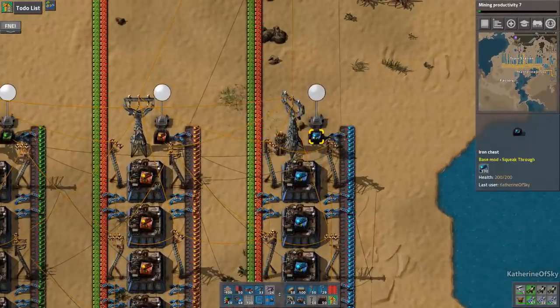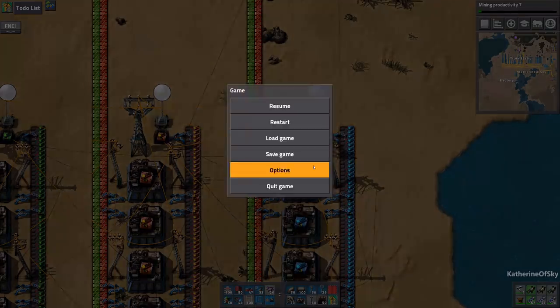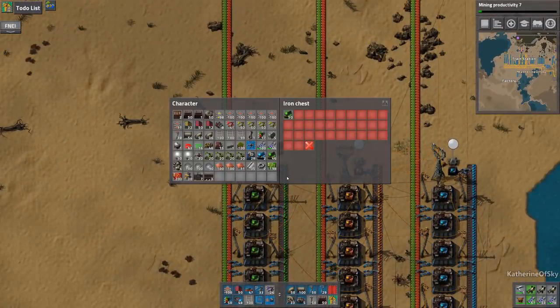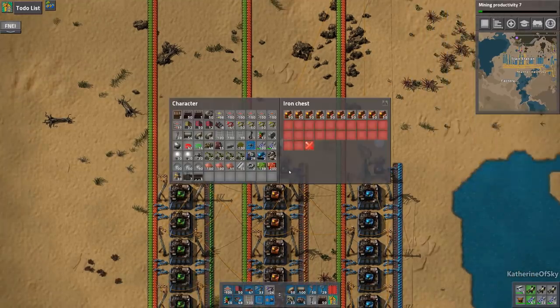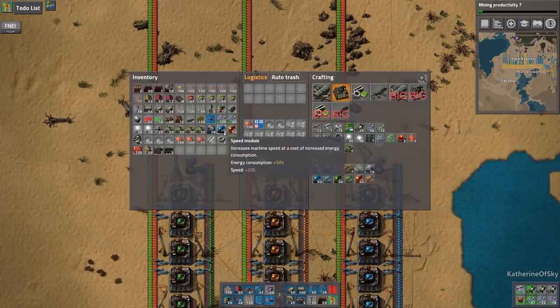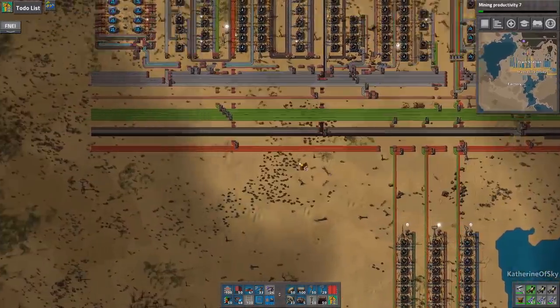I'm going to put these speed modules in here. I don't really need this many stacks. I'm trying to clear out the inventory a little bit. We're not going to need efficiency for anything else really. Productivity yes, we will need those — so I'll take one stack of those. Do I only have two of those? Let's get one more so we have some modules on us.